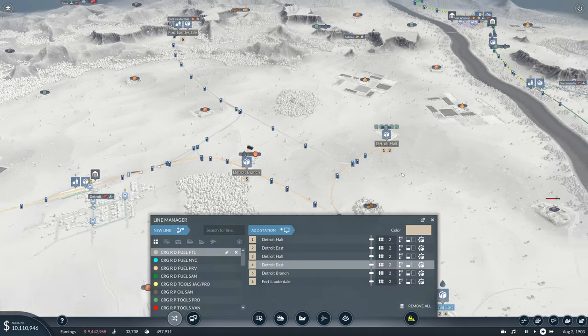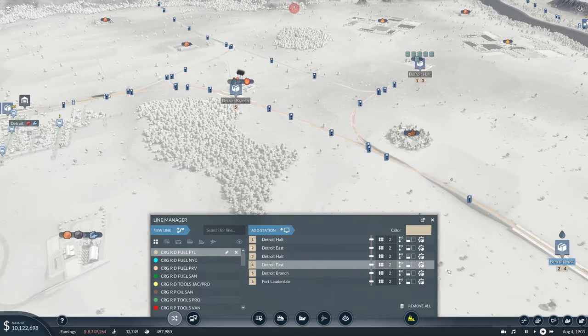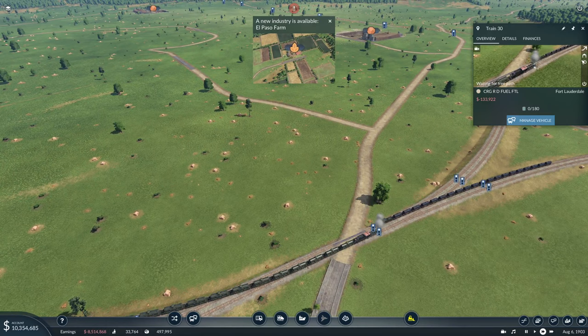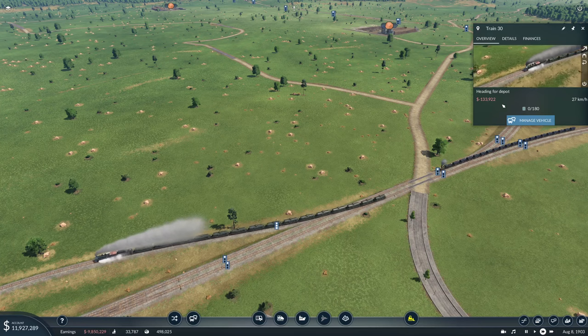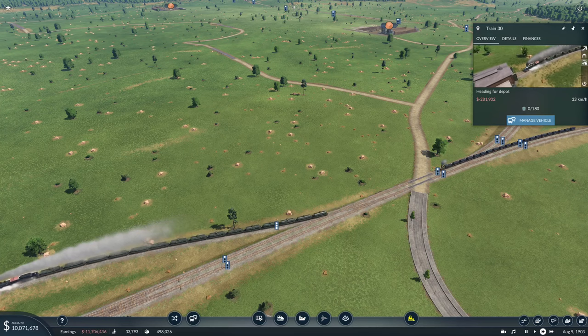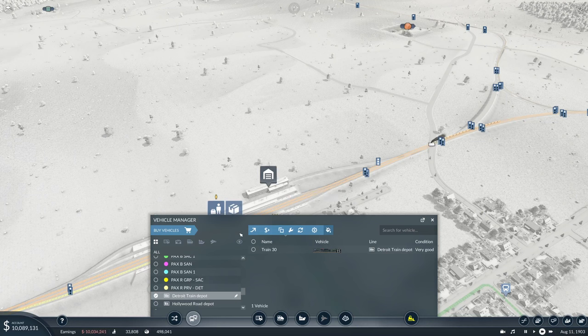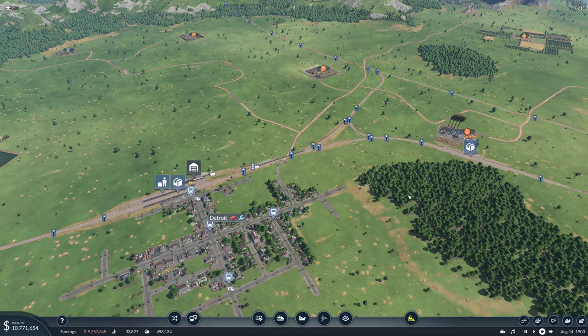This one we need to manage the line — so Detroit Halt to Detroit East. Well, we have a problem. Send back to the depot, let that train get past. All right, and now you can go on that line. That's only a problem when we're actually putting something onto the line — it's fine.